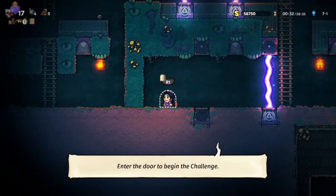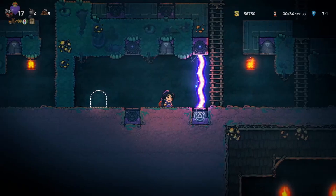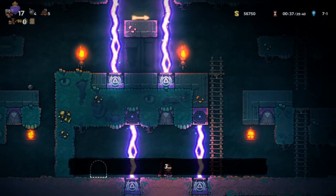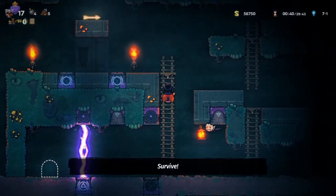When you walk into the room, you'll want to wait for the lasers to be at this point in the cycle right here. The challenge will give you a nice countdown, and I want you to note the text on the screen as it is very important: Survive, which is something that you will be doing every single time you enter the Sun Challenge after watching this helpful video.